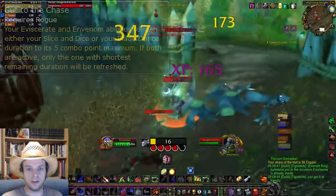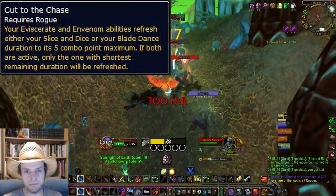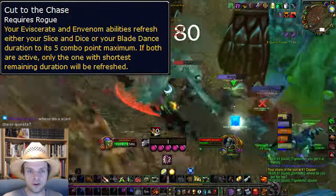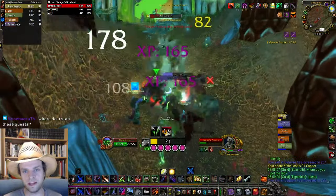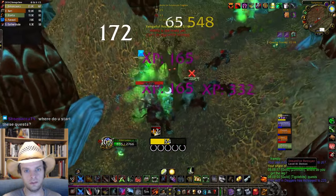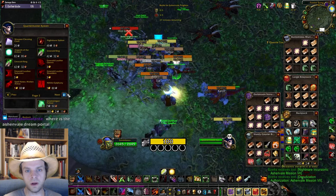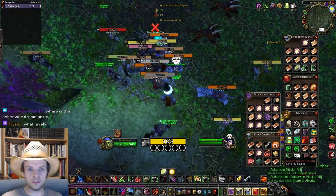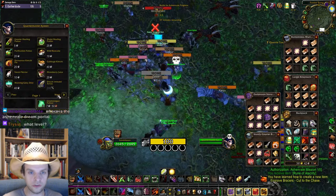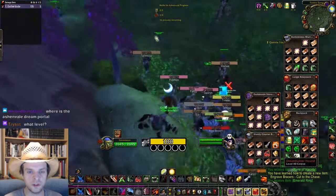The third wrist rune is Cut to the Chase. This rune causes an active Slice and Dice to be refreshed up to its 5 combo point maximum duration whenever you hit with Eviscerate or Envenom. You can also refresh the duration of Blade Dance if you're using that as a tank. Cut to the Chase is another very powerful wrist rune that will result in a big damage increase. This rune comes from the new Emerald Wardens Reputation at Friendly rep level, gained by doing Nightmare Incursions at the Emerald Dream Portals around the world. I have a video for that linked in the description.